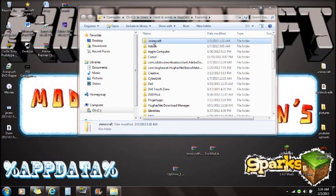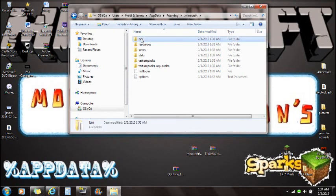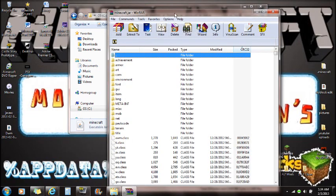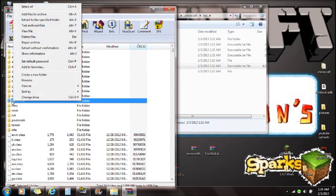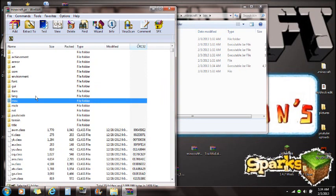Optifine is also in the description but again that is optional. Now click on the .minecraft folder - go to %appdata%, roaming, then .minecraft. Click on the bin folder and you'll see the minecraft file. Right-click on minecraft and open it with WinRAR. If you don't have WinRAR installed, you can find it in the description. If you have 7-Zip that will also work. You'll see the META-INF folder - right-click on META-INF and delete those files, push OK.